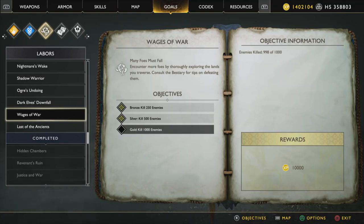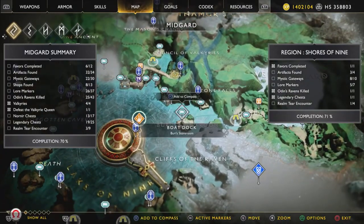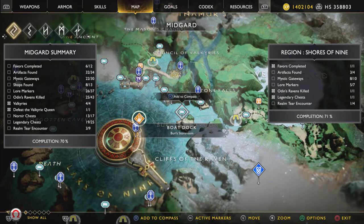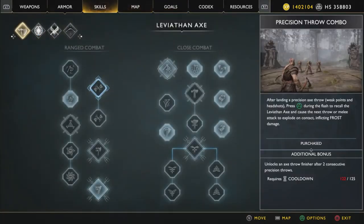One tip: you want to keep an eye on your kill count throughout the game and make sure you're not blowing through the thousand kills. If you're like one or two kills off, go to Buri's Storeroom on the map — that's a place where you can kill one or two enemies as needed, then quickly hop back in the boat and leave to avoid going over. Some other encounters will trap you on a ledge where you won't be able to leave.